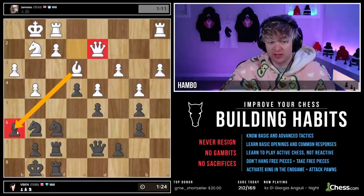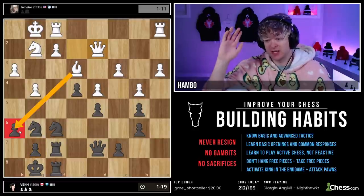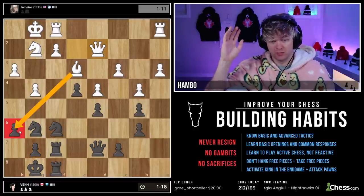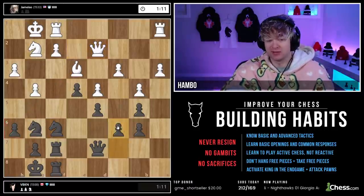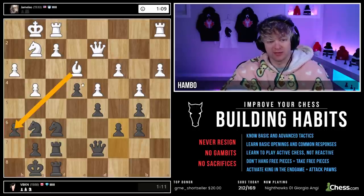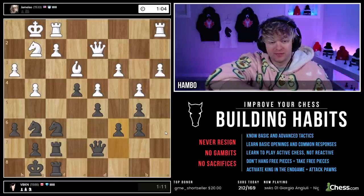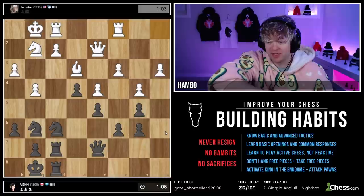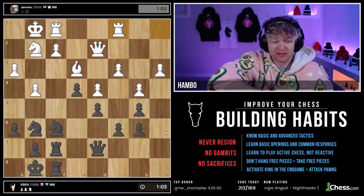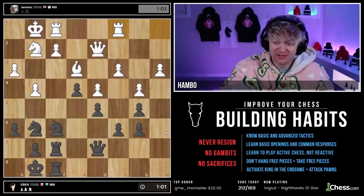Queen d2 — guys, heads up, he's going to checkmate us. We're super scared of that, right? I'm just going to play c6 because I really want this to happen. Looks like we're getting mated, boys — let's wrap it up. No, he didn't take. He didn't pull the trigger.